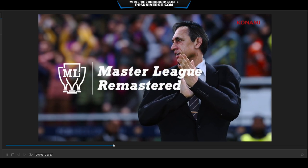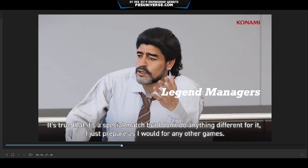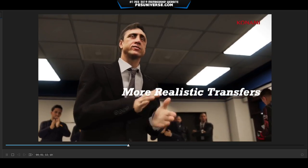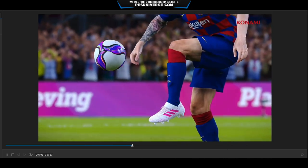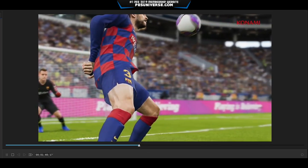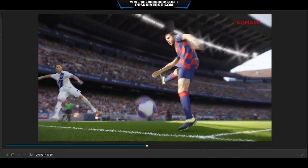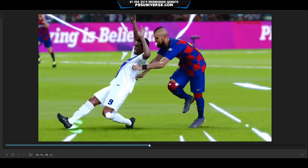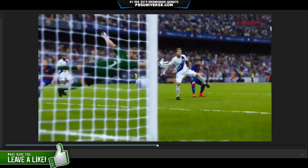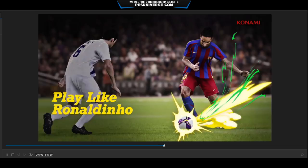The big thing was Master League Remastered, as they're calling it, which is going to be rather interesting. I'm a Master League player, and having this interactive dialogue system and more realistic transfers — though we've heard that before and it never seems to do much — will be key. Physics is another important thing. The movement of the ball on PES — sometimes they get it right, sometimes it looks weird. New skills and abilities are also coming, and the right stick is going to be something very important this year that we've never seen before in a PES game.